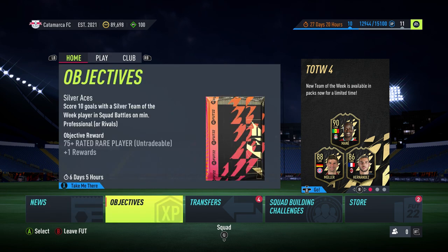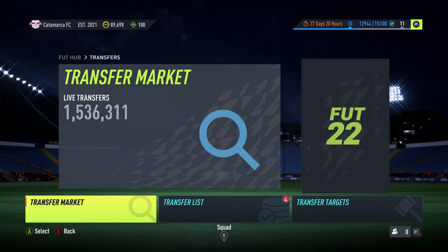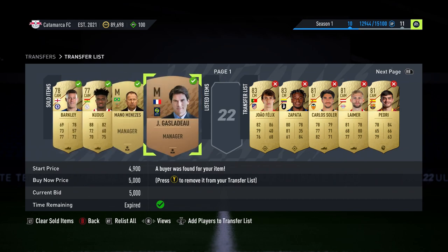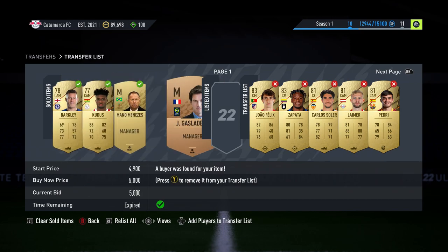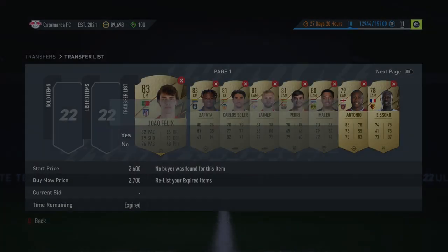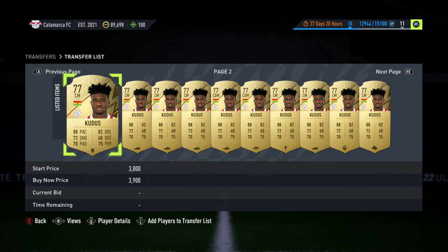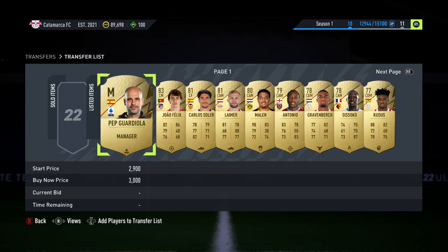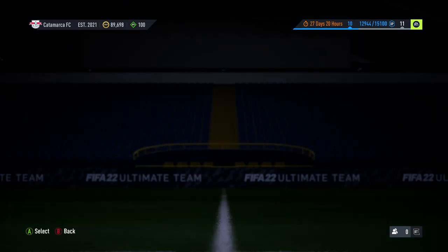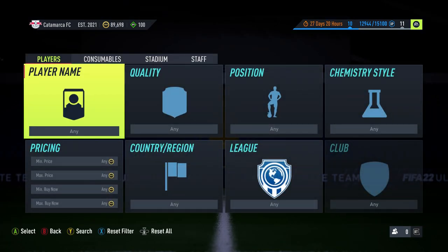Hey guys, welcome back to a brand new video! Today I'm going to be showing you a great method. I just want to show you guys that I did manage to sell the managers from yesterday - they sold at three and a half K each. If you didn't see yesterday's video, do check it out. We made some very nice coins. We do still have the Guardiola, but the other two sold very quickly. So that's great - now we're going to show you today's method.